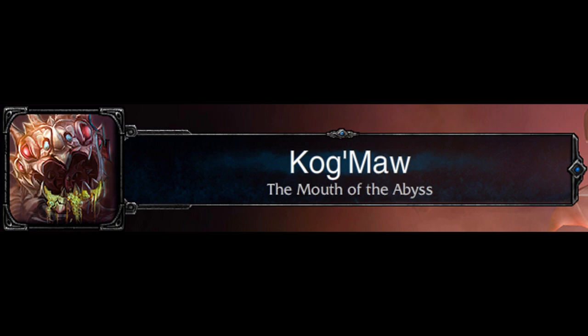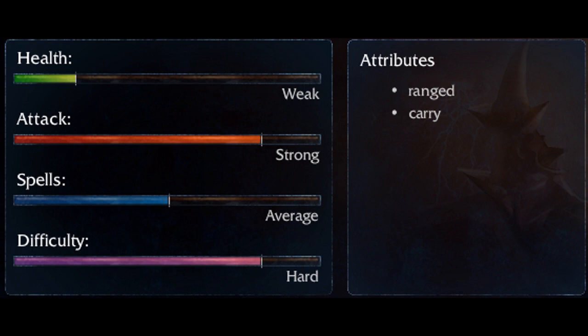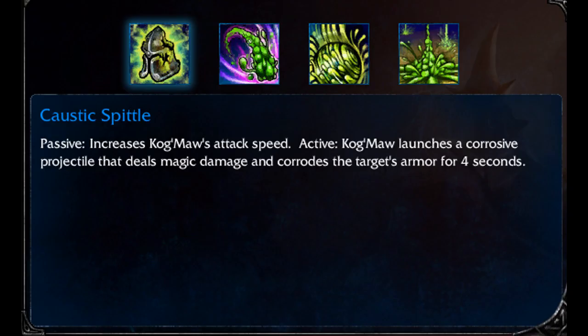Hey, what's happening guys? This is Kenji and welcome to the next part in the League of Legends series. This video was supposed to be out on Friday — I couldn't get it out on time. If you want to find out why, head over to the Gears of War 3 beta video I put up yesterday. So we're covering Cogmore in this one, going to be doing all the normal stuff: rotations, skins, summoner spells, item builds, all of that. Let's get straight into it.